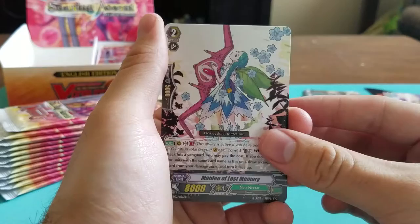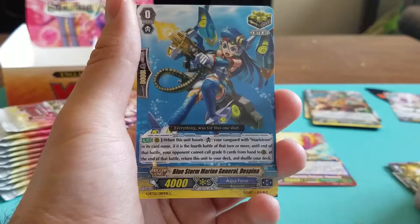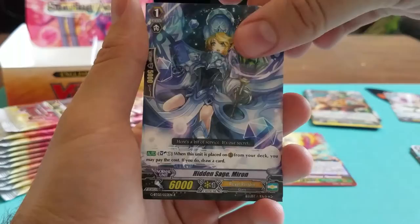We have Maiden of Lost Memory, Neo-Nectar — if you want to read the ability. Two Sword Eradicator Co-Shark. Pencil Koala. Blue Storm Marine General Despia, and another rare: Hidden Sage Marin, Royal Paladin.